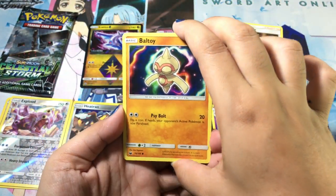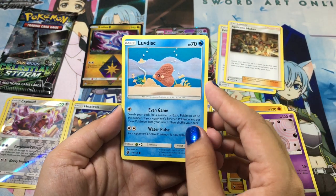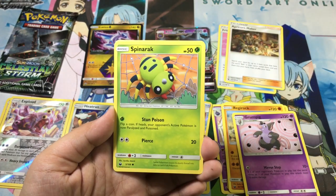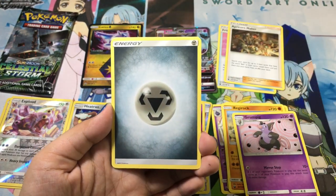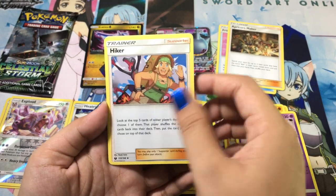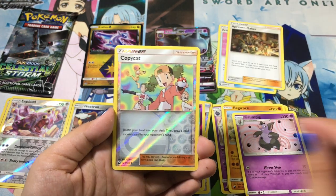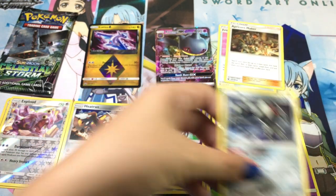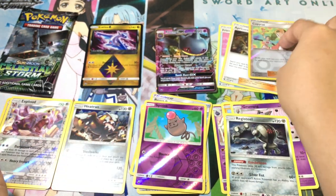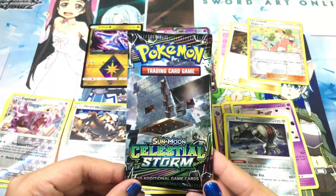We have Baltoy — is that how you pronounce that? Another Aggron, Luvdisc — I love the art, it looks like it's moving. Energy Switch, Rainbow Brush, Copycat reverse holographic, and a Registeel. I think that's a good one! And that's our second-to-last pack.